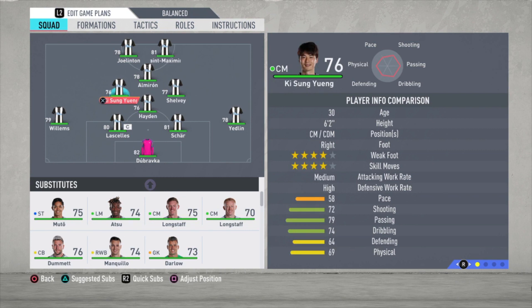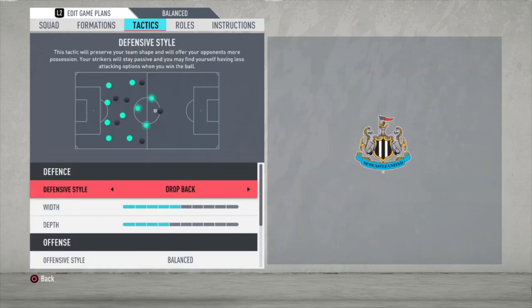The defensive midfielder is Hayden, Shelvey and Ki Sung-yueng are the central midfielders. Sorry, I don't watch football that much, and if I do, I always turn off the commentary, so sometimes I don't know how to say these names. Almiron is the attacking midfielder, and Saint-Maximin and Joelinton are the strikers. Let's go to the tactics.